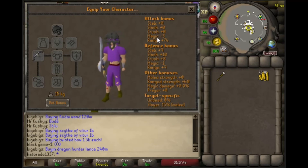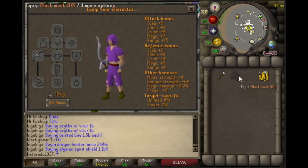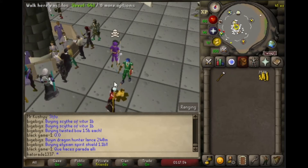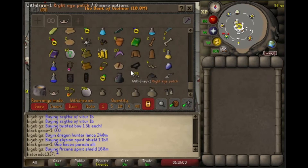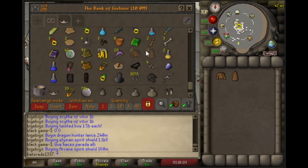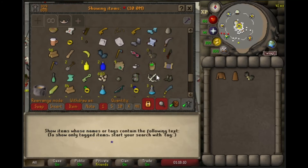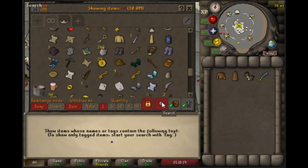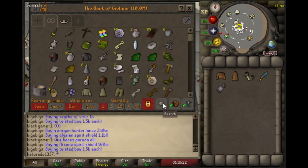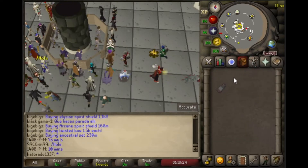The crossbow has plus 75 range bonus without the black mask, but with it there's a minus one range bonus, so I'm going to go imbue this at the Nightmare Zone to get rid of the negative bonuses. Right now the black mask gives plus 15% accuracy and damage bonus for melee on a slayer task, but if I imbue it, I can get it for range and magic as well. So I'm going to spend probably six hours in the Nightmare Zone to get the 1.25 million points I need to imbue this bad boy.